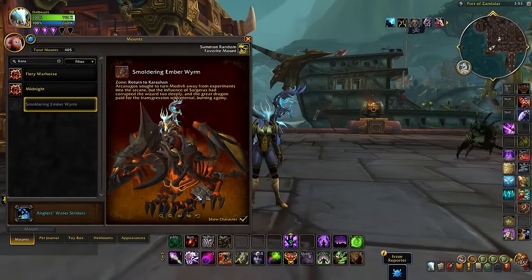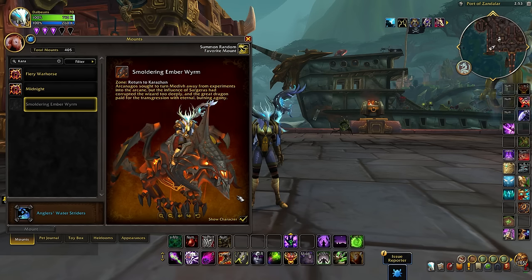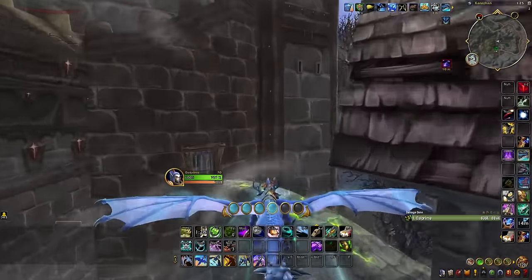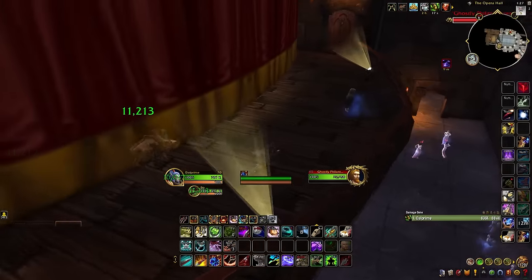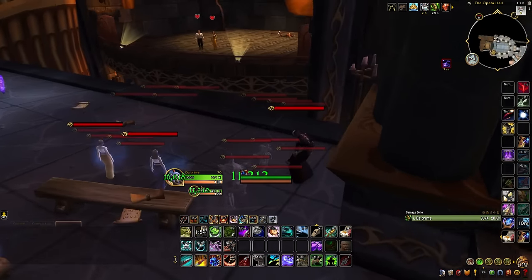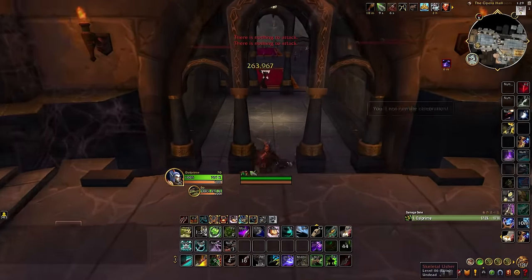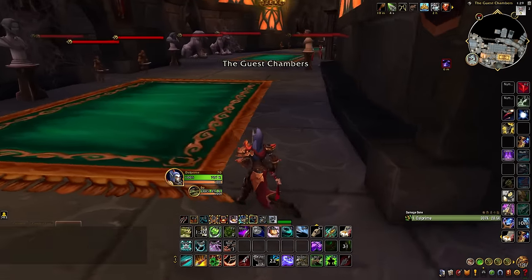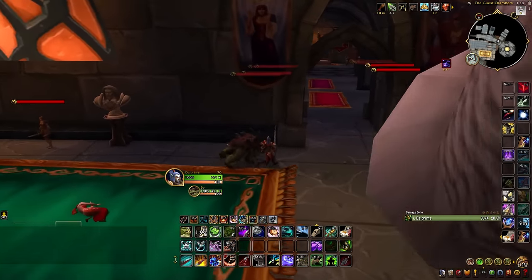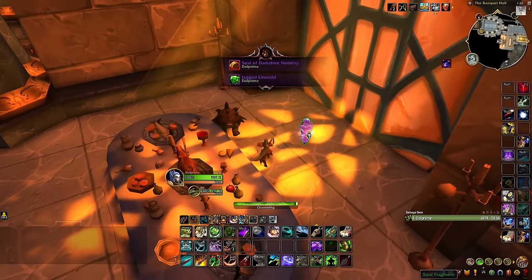Another mount you can easily obtain from the Legion expansion is the Smoldering Amber Worm, which can be found in the Legion version of the Karazhan dungeon. To do this, you enter the Legion version of Karazhan from the side entrance on Mythic difficulty. Next, you'll have to scour the entire dungeon to find five memory crystals. You'll first head to the Opera Fight, and then past it you'll see a crystal right in the center of the crowd watching the play. After you grab that crystal, head outside the audience hall, take a left, then a right, and way down the hall — just in the room right before the Maiden boss — you'll find another crystal in one of the bedrooms. Then head back out onto the balcony and kill Moroes to grab a crystal right behind him. Also be sure to grab the keys before you leave.